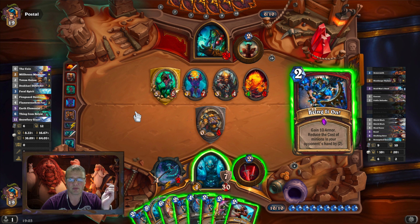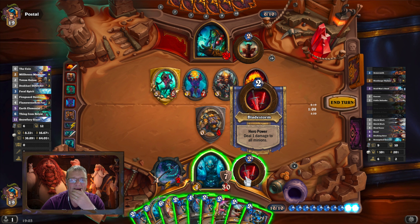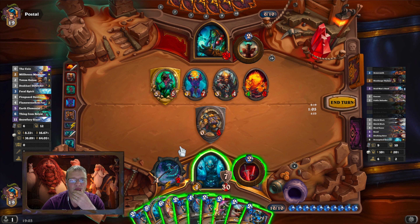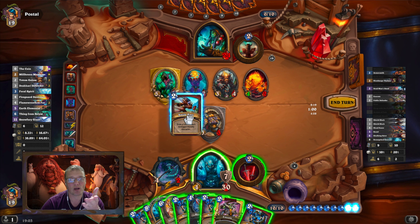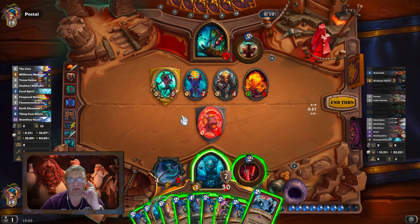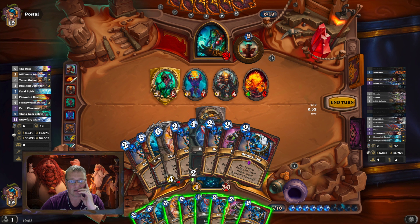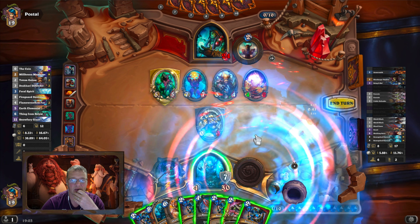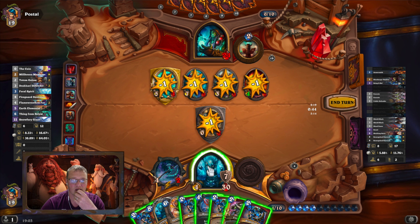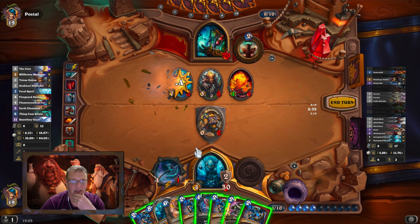Whoa whoa whoa — bring it on! That's not what I want. Hero power — that's Battle Rage! I'll get at least one card there. There's my Dead Man's Hand, let's get that up and running with what I've got — that gives me more cards. Let's hero power. I'll slam this — that's four and four — and it's time to execute.